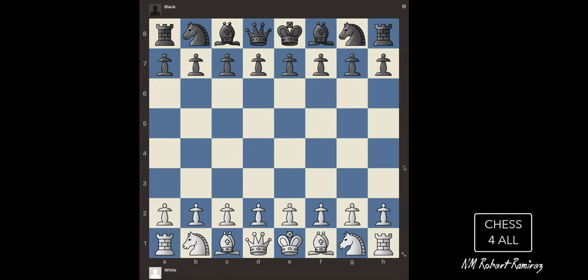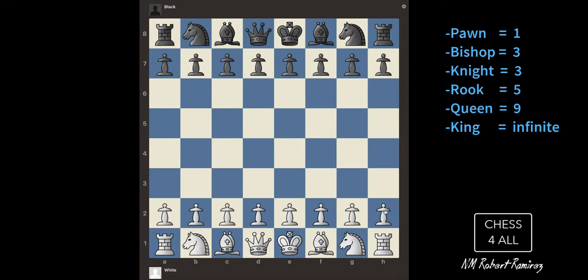Let me bring all the pieces on the board and review: pawns are one point each, bishops three, knights three, rooks five, the queen is nine. I didn't mention the king because we say the king is infinite — we don't give him a point value since you can never capture the king. You have to put him in checkmate, so the king is simply infinite.